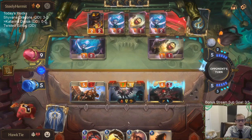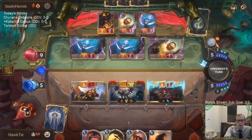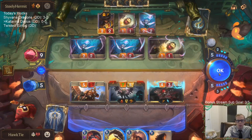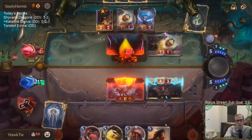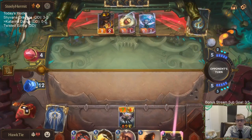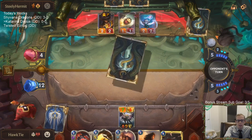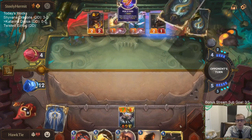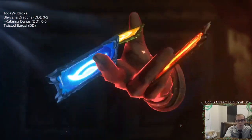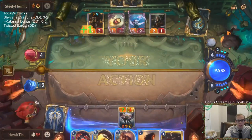This is where I have the opportunity to play Judgment. But they're just passing to me, so I'm going to let it happen. Go to 12, put them down to 4, and still have Overwhelm available. They leveled up Twisted Fate so fast.